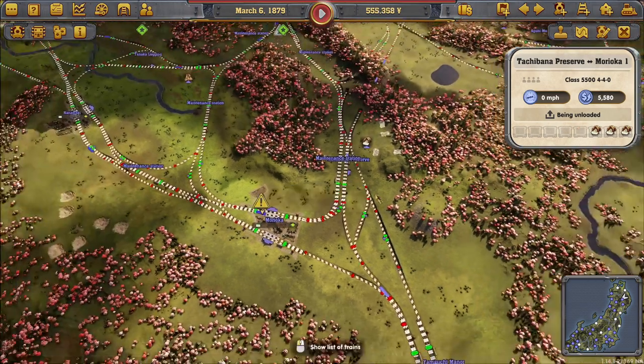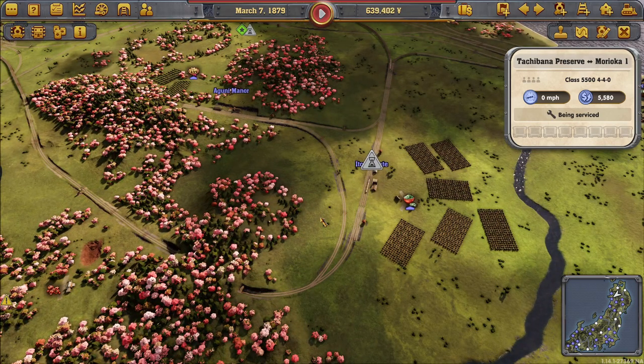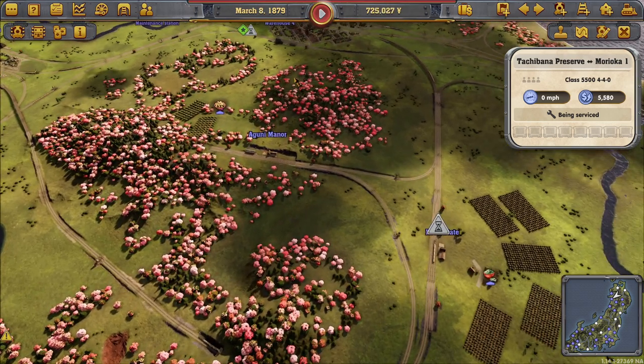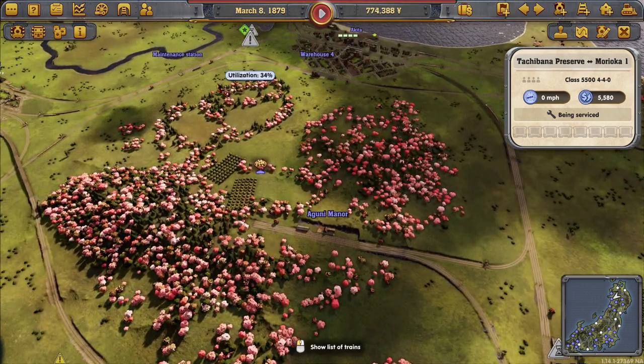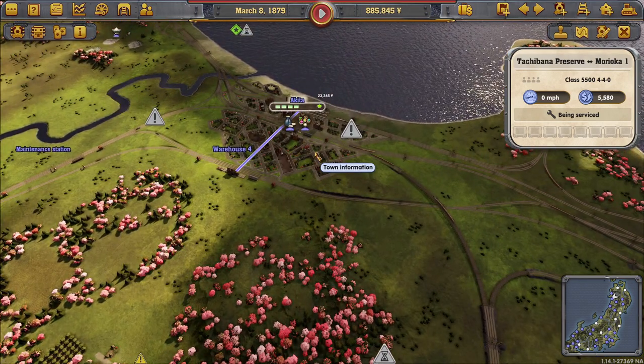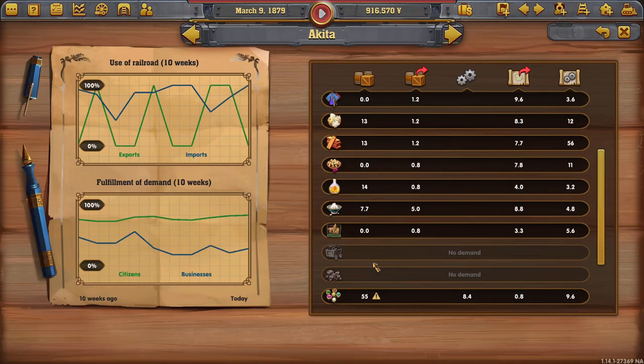I lost my train of thought, but we got it sorted. This is similar to tea — it's as needed. It won't be running the main line or the network very often, just enough to keep them growing. But they should now get plums, which will help them grow.